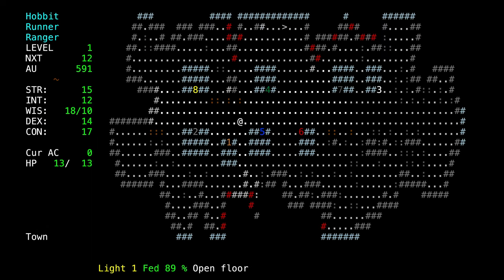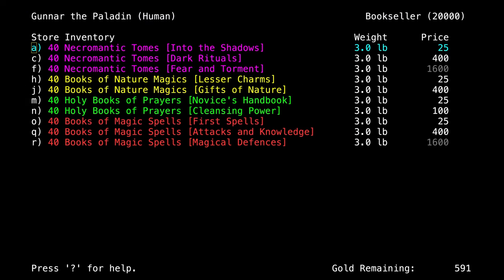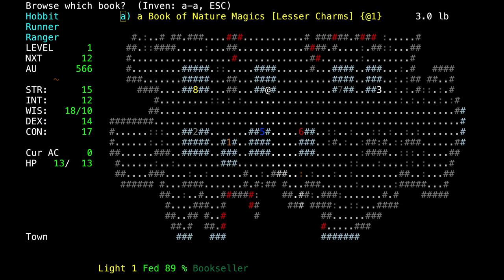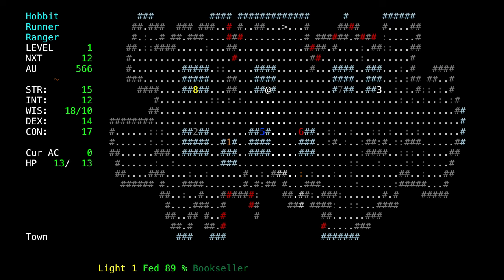Some armor — we're not going to buy any armor, so there's nothing really that we're going to buy there. We can start with a book. What I do is buy one book — we're going to buy Lesser Charms, it's only 25 gold. These are our basic spells; they're all utility spells. None of them do anything to help us shoot better, but they do things to help us survive.